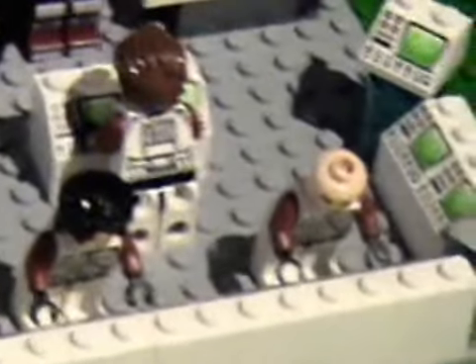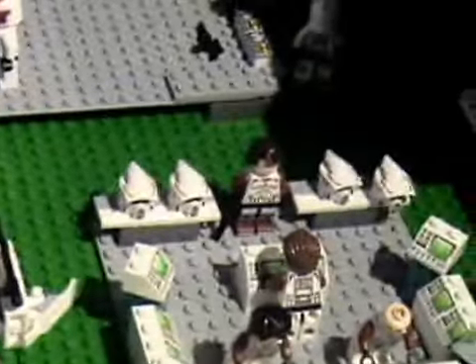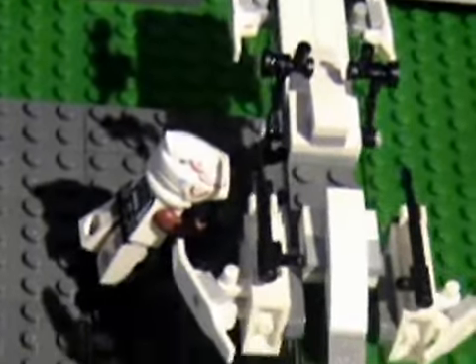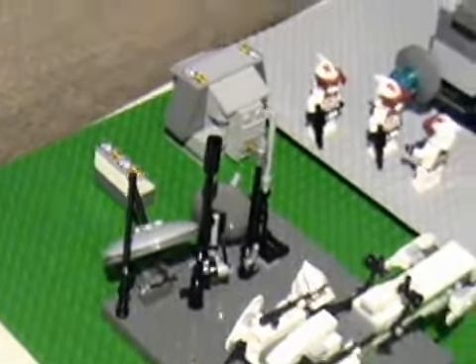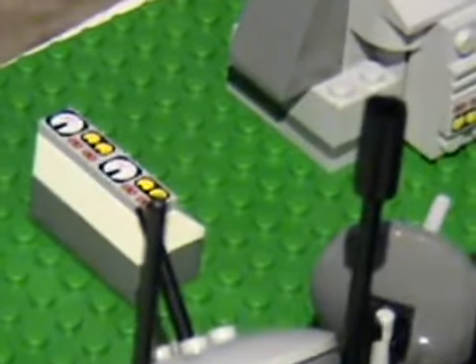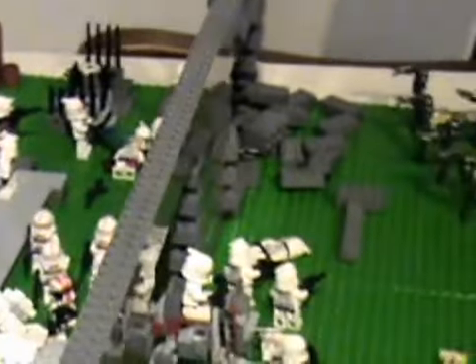Over here, this is a command station. There are clones without helmets working on it — some of them have hair, this guy doesn't. Their helmets are over here. That's the commander — he has red legs. This guy's climbing up a ladder onto a speeder. And here's just a bunch of communications and other stuff. Here's a generator for the landing pad. Here's just a little keyboard — don't know why it's there.